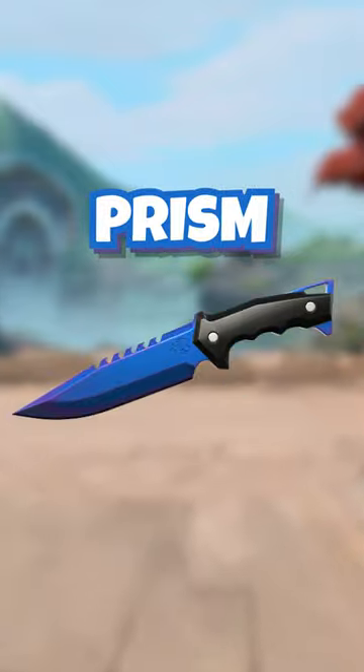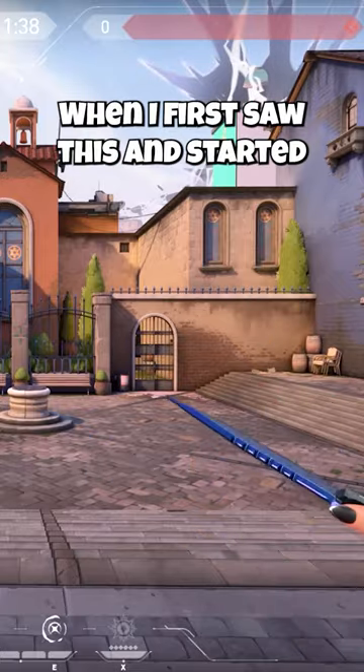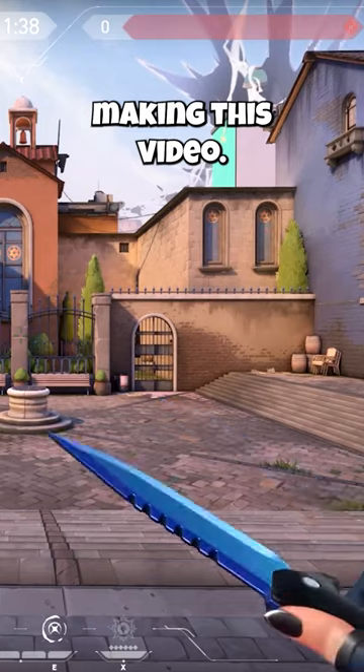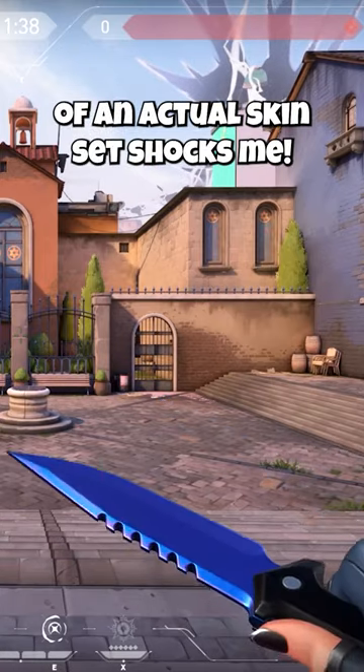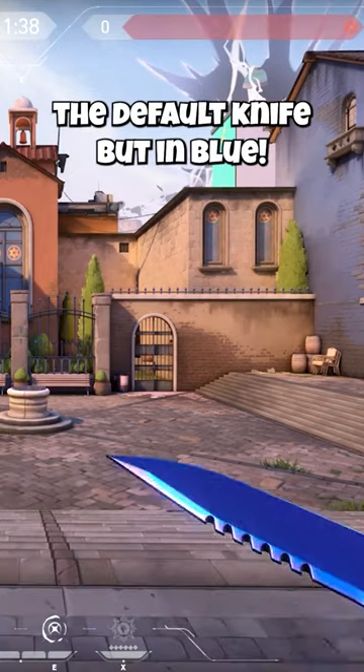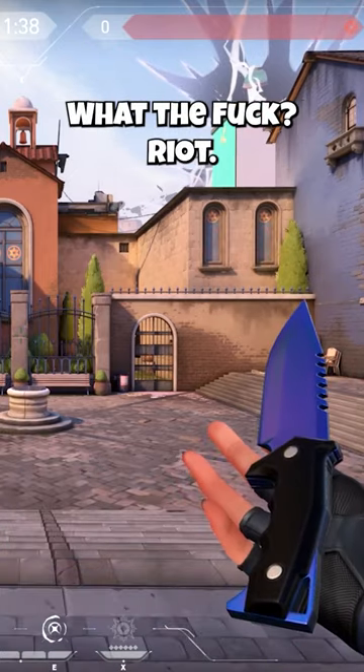Number 1: Prism. I honestly thought this was a Battle Pass skin when I first saw this and started making this video. The fact it's not, and it's part of an actual skin set, shocks me. It's literally the default knife but in blue. What the fuck, Ryan?